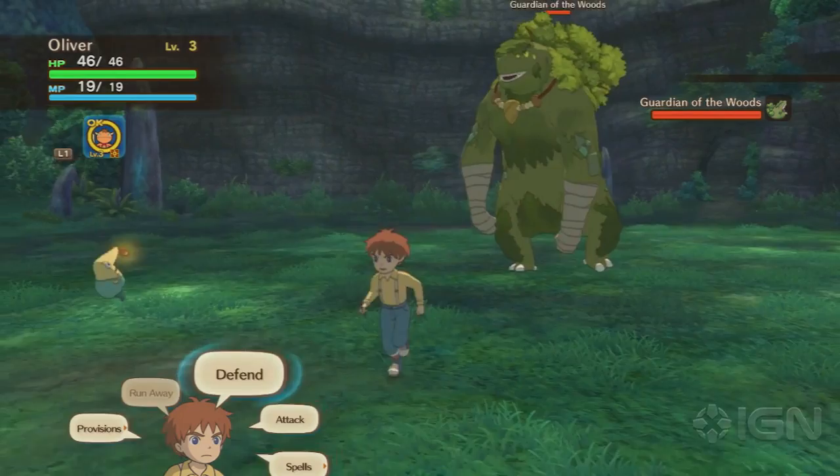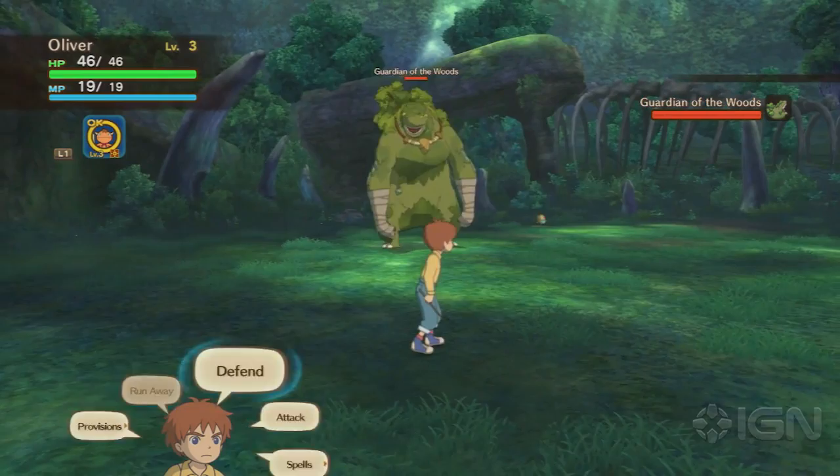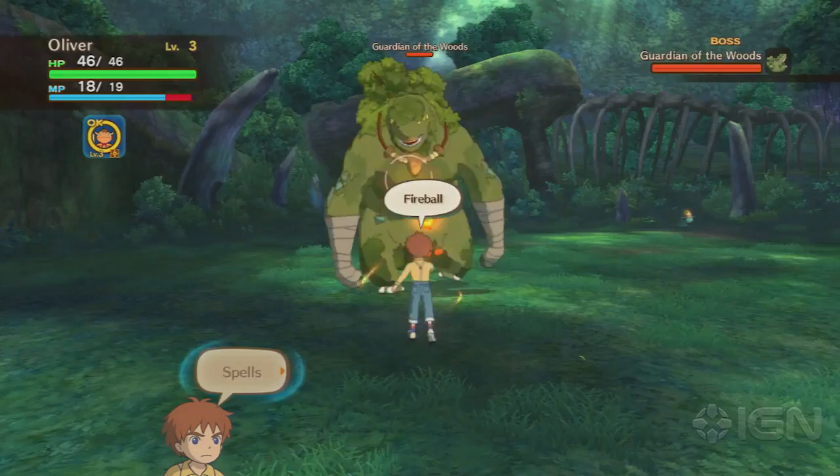What's happening everyone, John Ryan here with IGN. We're looking at the Guardian of the Woods, the very first boss fight proper in Ni No Kuni. Honestly this is more of a tutorial than it is anything else — you'll get pop-up notifications instructing you how to use the proper attacks and defense techniques.